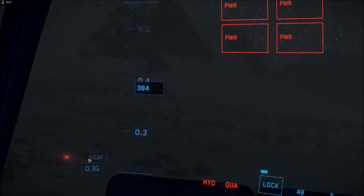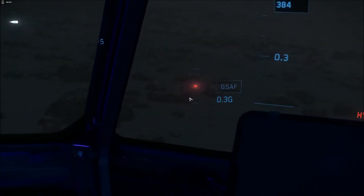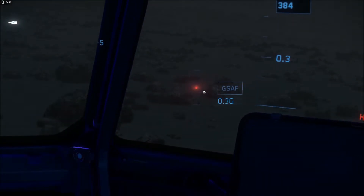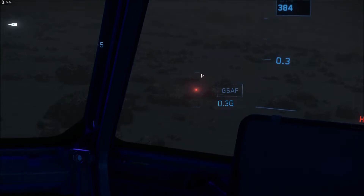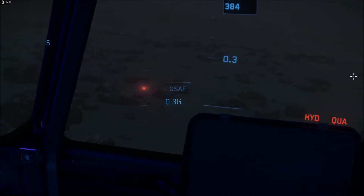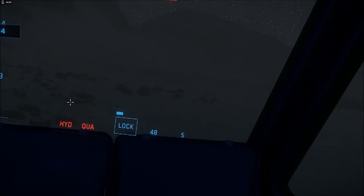Switching to the right-hand side, the G-safe indicators are here as well as a G readout. This is new — it's a little graphical indicator that shows you the G forces you are currently experiencing as a pilot along a graphical axis, which is pretty nifty. I'll show you what that looks like in action once we take off. You've also got your hydrogen and quantum fuel readouts over here.